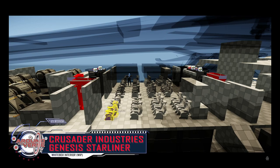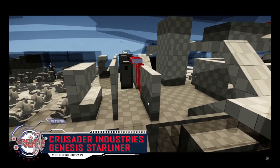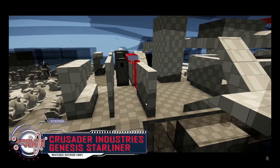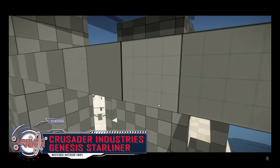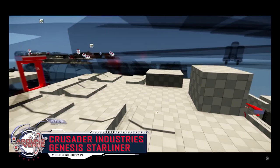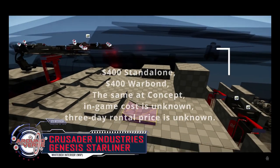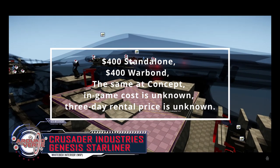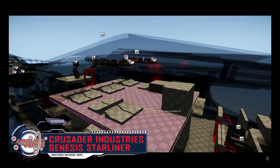We are returning to the Crusader manufacturer — it's the Crusader Genesis Starliner, and it will most likely have five variants. As of 3.22.1, the Starliner is $400 standalone and $400 warbond. In-game cost and rental cost are unknown. This ship is available only during time-limited sales, is not currently in game, and the loaner ship is a Hercules C2.